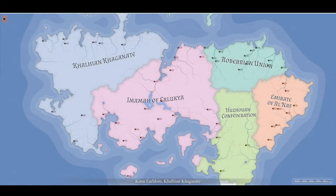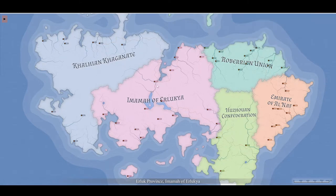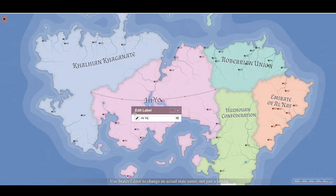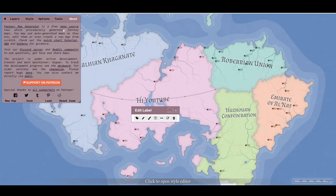Okay, so as you can see here this is Azgaar's Fantasy Map Generator. You can go over things and rename them. The 'About' section describes it as a free open source tool that procedurally generates fancy maps. You may use auto-generated maps as they are, edit them, or create a new map. There's a quick start tutorial, hotkeys, a Discord server, Reddit community, and support on Patreon.